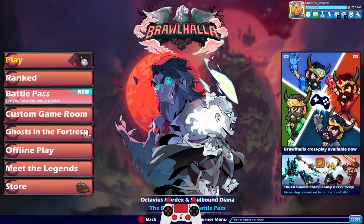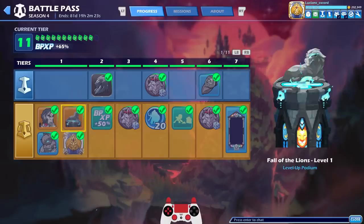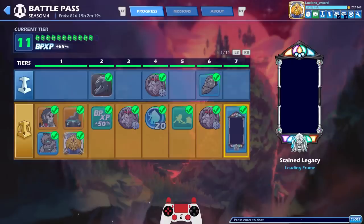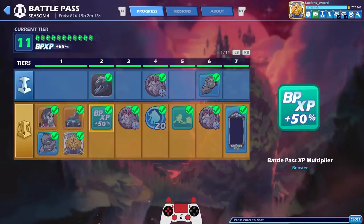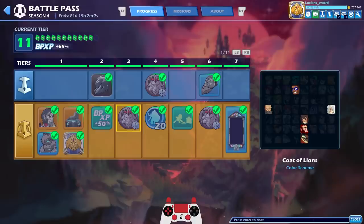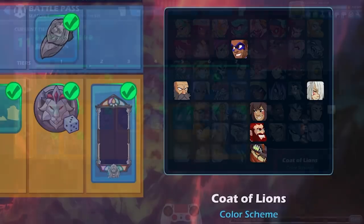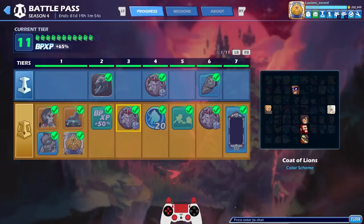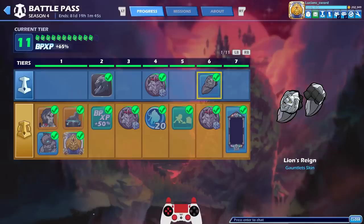Before we begin the video, let's go ahead and recap the progress I've made in the Battle Pass. I made a video showcasing the entire Battle Pass — we went over everything there is to get, and we played some games with the new Octavius Mordex. I've made a little bit of progress since the last video. I got some Code of Lions colors — I can see all the legends I was able to unlock Code of Lions for. So far only 6 legends, but we'll get the Universal eventually. I would like a Scythe Legend in the Code of Arms though. Still haven't gotten a Scythe Legend. I did get the Gravedigger emote and these pretty nice-looking gauntlets.